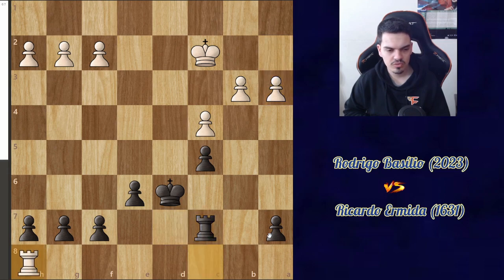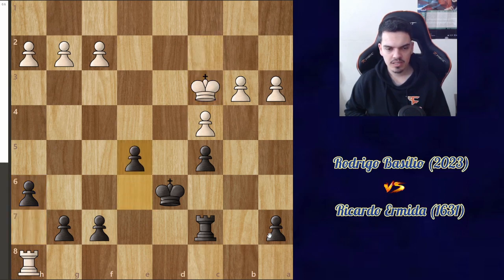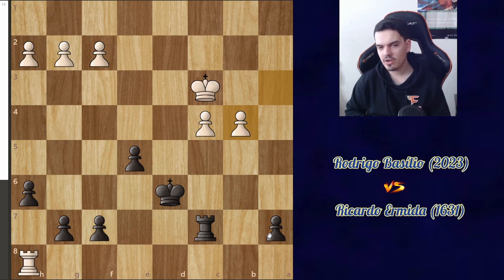He moved the rook to h8, attacking my pawn. I'm defending. He played king c3, e5, b4, takes takes — and in just a span of a couple of moves, this position is already winning for white. It's very hard to understand how to defend this properly. The best defense is really difficult to find.